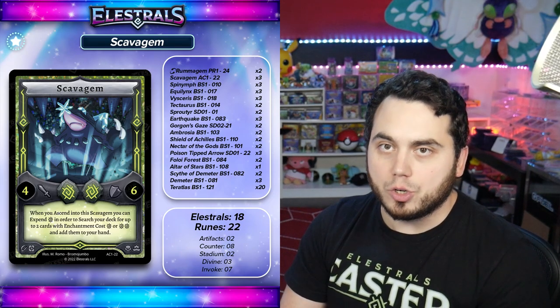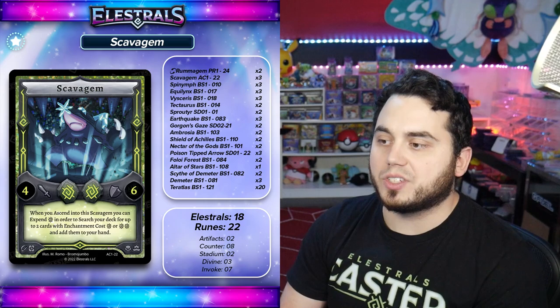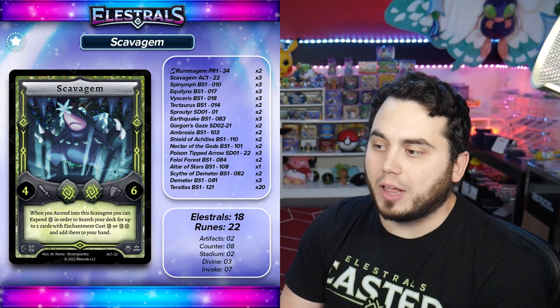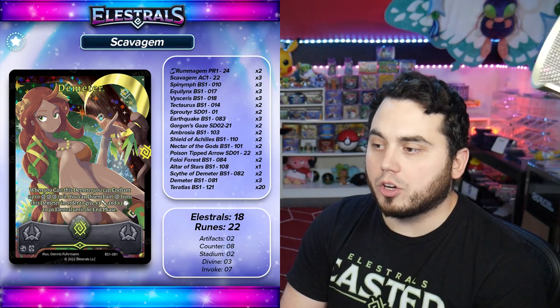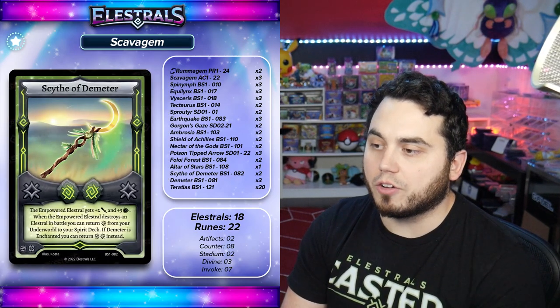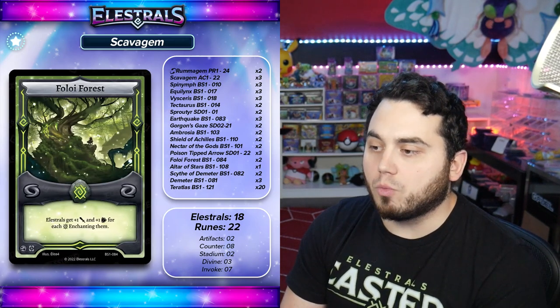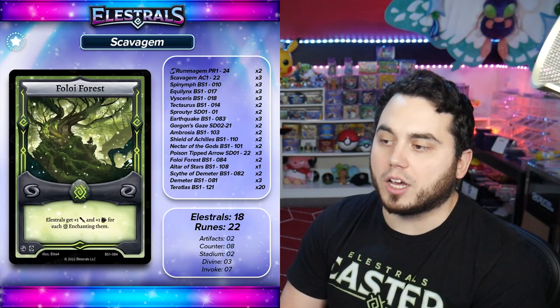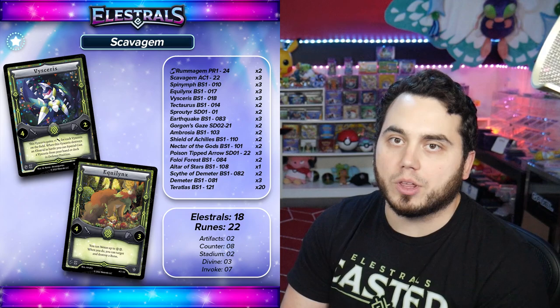And not just that, but two cards that you could use. So in this particular deck, I'm running a handful of different things that allow me to search out really powerful assets. Those primarily being things like Demeter, which is a one cost; Scythe of Demeter, a two cost Artifact; Earthquake, a two cost Invoke Rune; Foley Forest, a one cost Stadium. And then you've got a couple other pieces like Equalinks and Viserys, which can go on an offensive — and those are the cards that you would often search out with Scavagem as well.